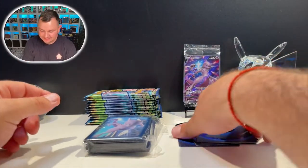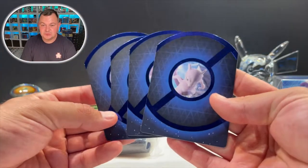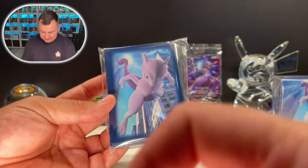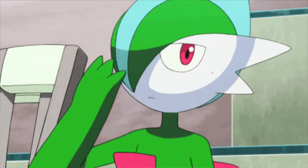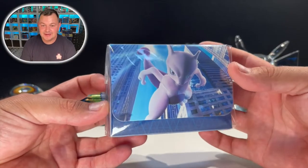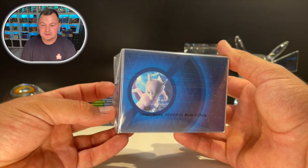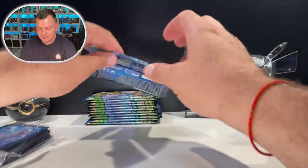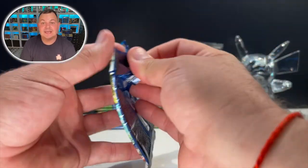I hope you enjoyed that Pokemon GO ETB opening — let's get into it! Let's see what kind of hits we can get out of this Pokemon Center Pokemon GO ETB. We got these beautiful dividers, the amazing sleeves — I love these sleeves, they look good — the deck box that looks sick as well, I'll definitely be keeping my cards in there. And then we got the promo Mewtwo.